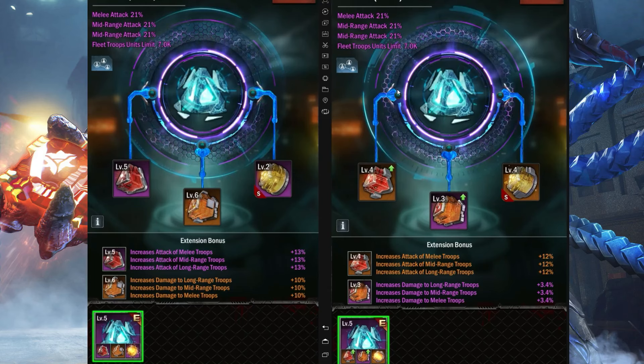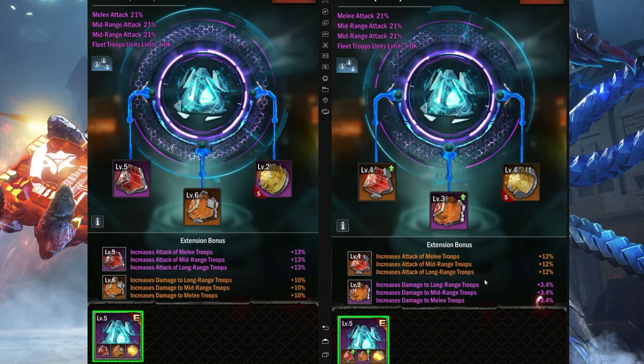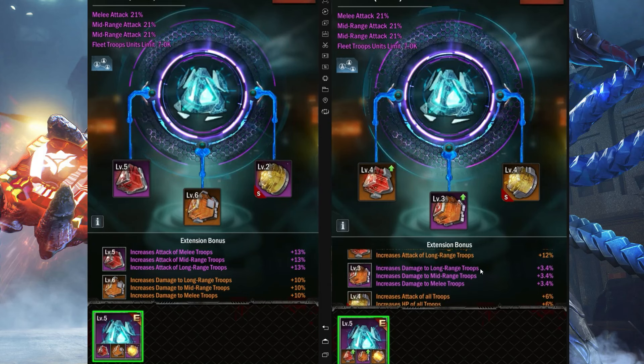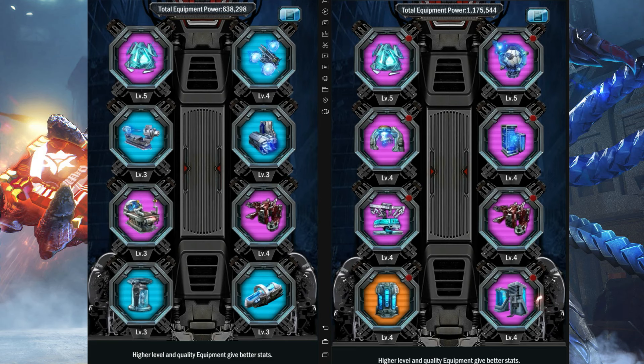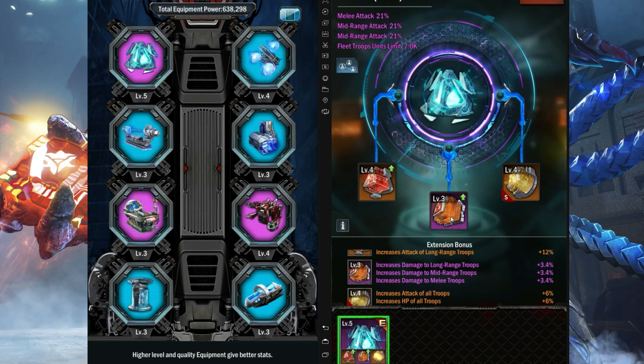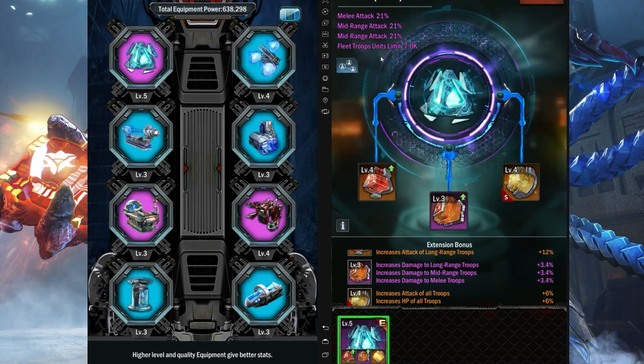For me, the only gem actually worth upgrading first — and the one I consider the best — is not the damage gem, but the defense reduction gem. We have two accounts here: one done the right way and one done the wrong way. I obviously prefer you get the orange reduction gem first.